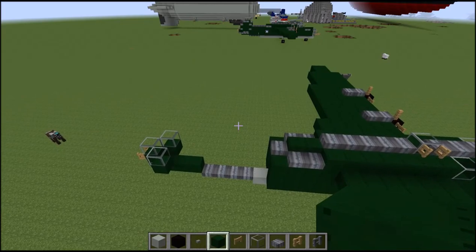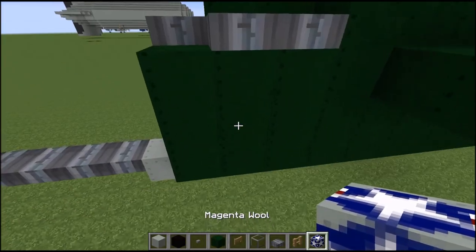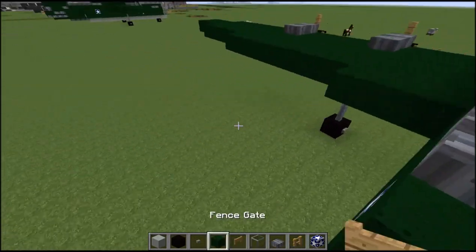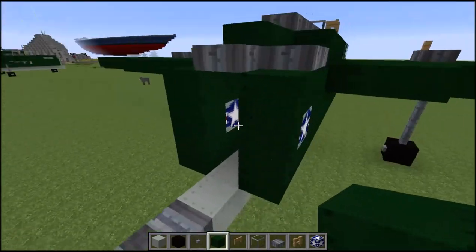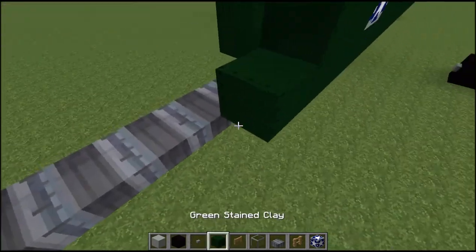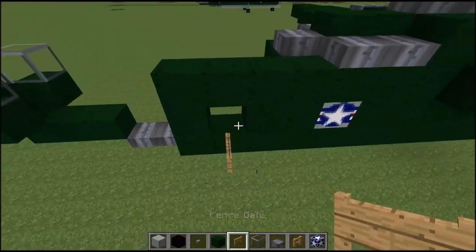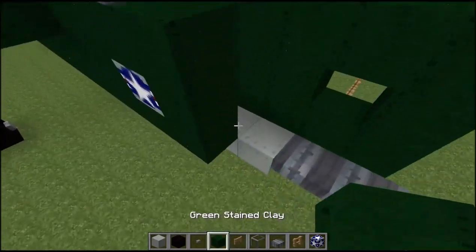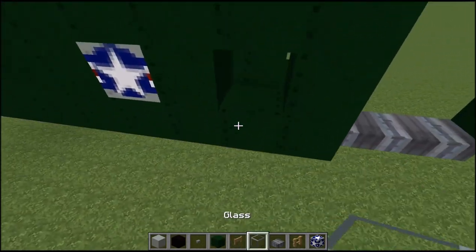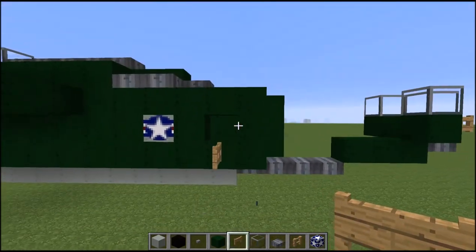Now let's move on to our waist gunners right here. Place our magenta wool right here and right below that slab in the middle. For our waist gunners — take another block here, leave a little gap, bring it up again, and place a fence gate under that. On the other side do the same thing except make this one over this way — bring it up, place our fence gate and down. And that's your waist gunners right there.